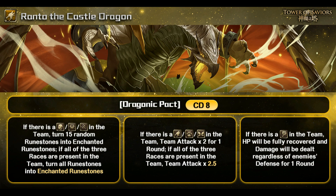For the full board enchant at CD8, I don't think it's worth putting Ranto in just for that. Most other cards out there can do a better job — for example Gon, or maybe Yusuke, who enchant the board upon transformation rather than using an active skill.